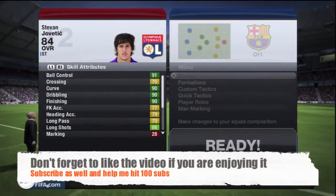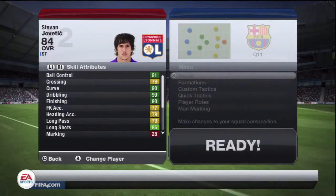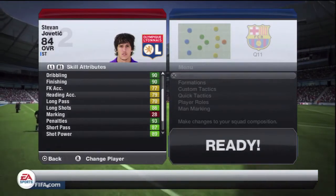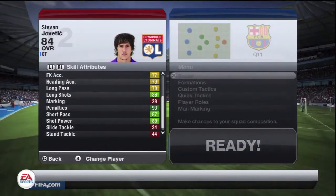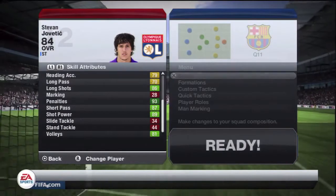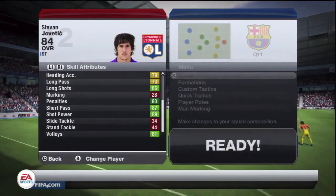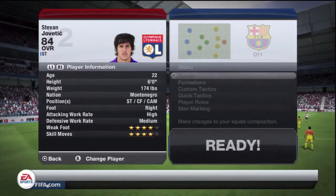Moving on to his in-game stats: he has 91 ball control, which is really, really good. You can see his dribbling - he's able to weave in and out of players with ease. He has 76 crossing, but I don't really tend to cross the ball since he's usually in the middle. He's got 90 curve, 90 dribbling, 90 finishing, 77 free kicks, 79 heading - those stats don't really matter. 70 long passing, and I think that's 86 long shots. He's got really good long shots - they actually feel probably like 97, 98 honestly, they're immense. 93 penalties as well; he's really talented at being a penalty taker.